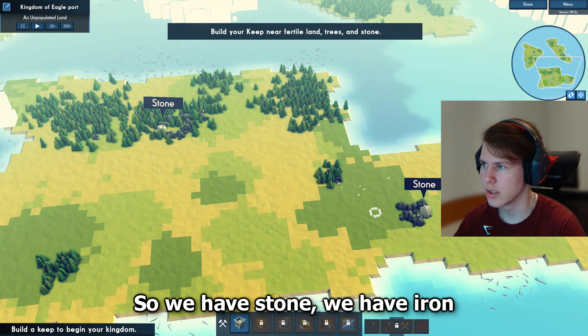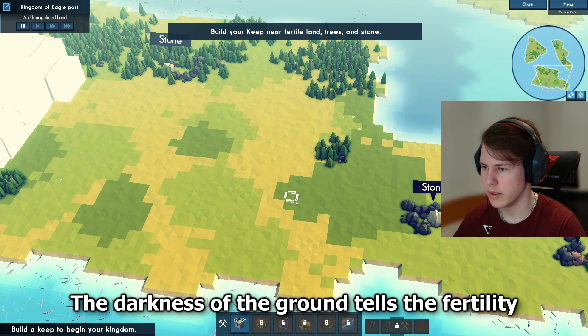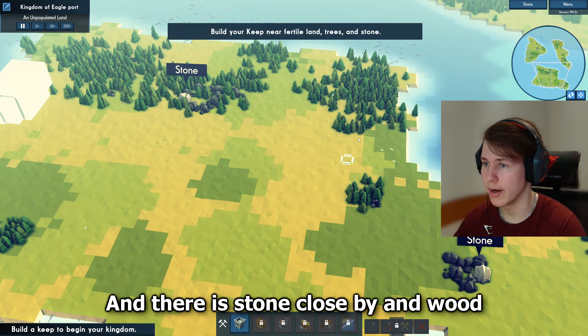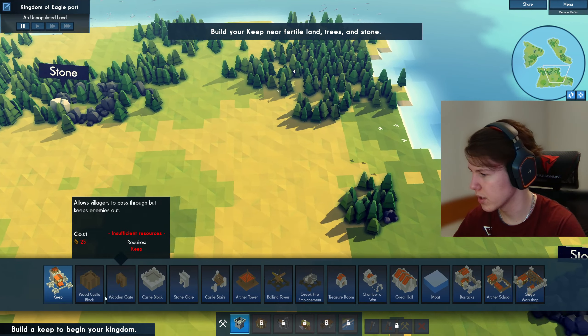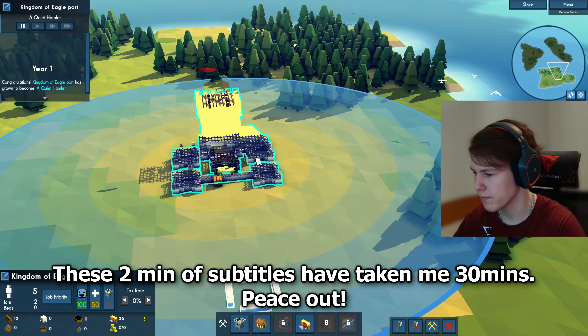So we have stone, we have iron — just the basic resources that we need for our city. There is some good farmland here; the darkness of the ground tells us the fertility. There is stone close by and wood as well. I think we are going to start around here. Let's put our keep down — like that. There we go.